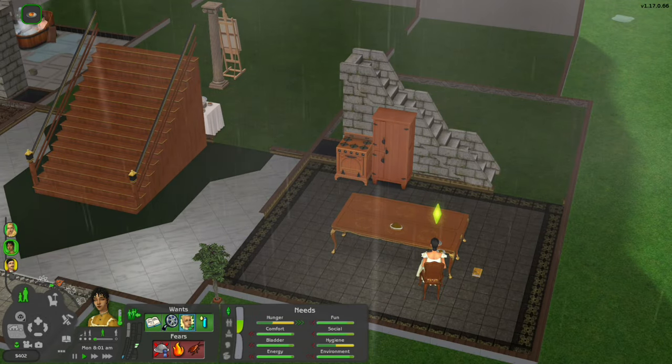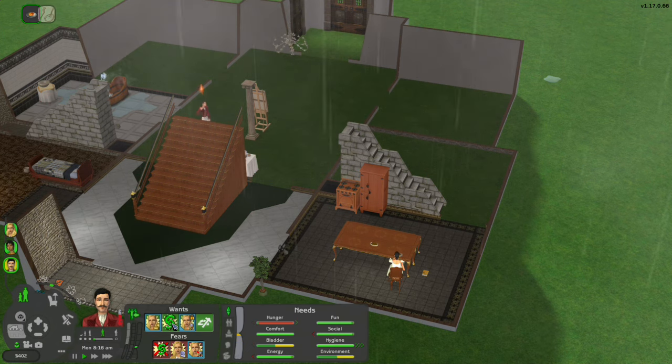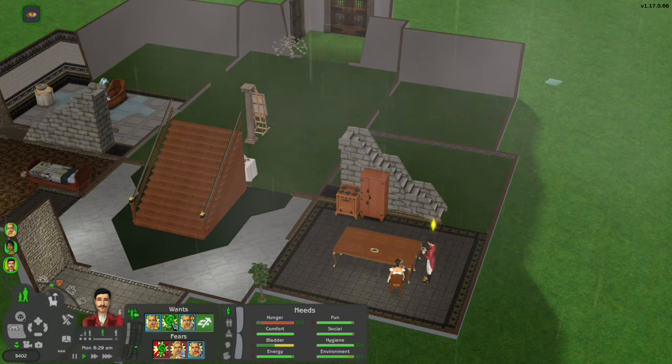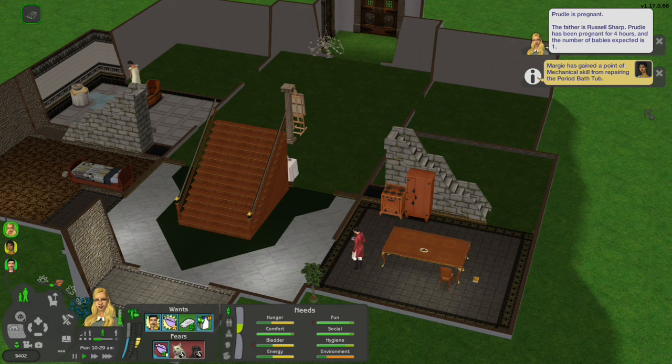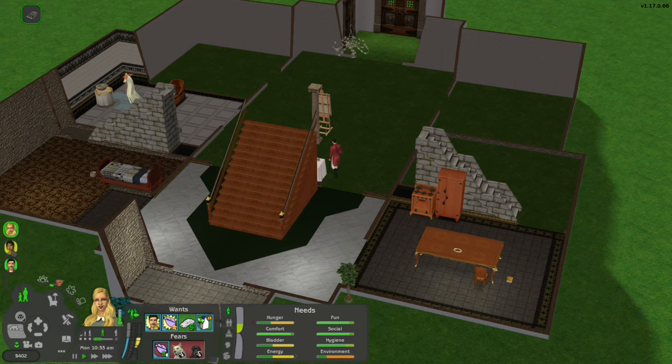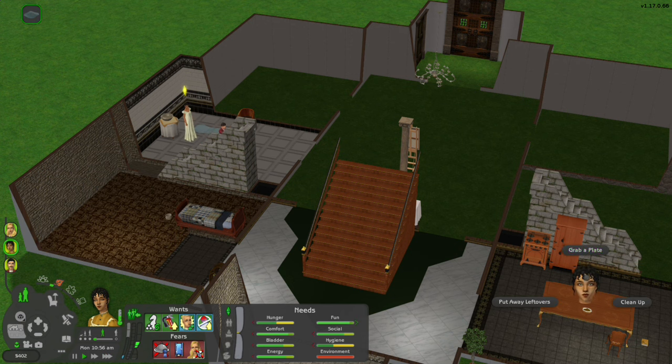I'm going to need to buy a bookcase so she can learn to cook. Oh my god, he's almost dying — why are my Sims so dangerously hungry? Prudy I'd understand because now she is with child. It's just one baby, but now we need to get married and engaged really fast. It's not going to pass as an accident with the way it happened.